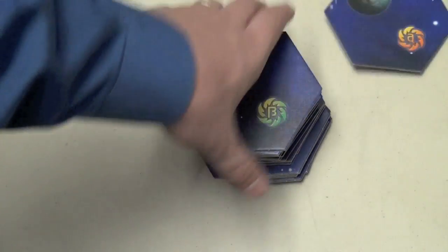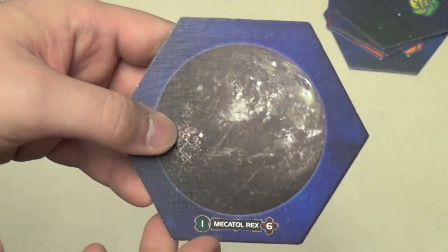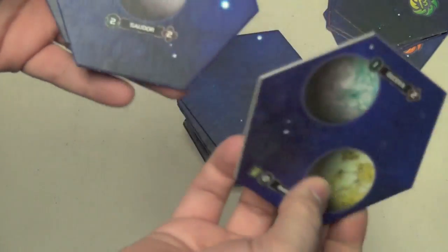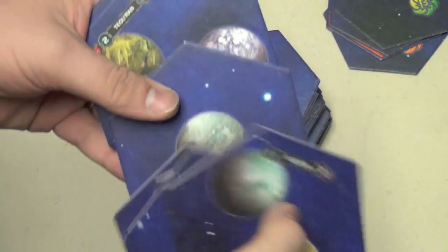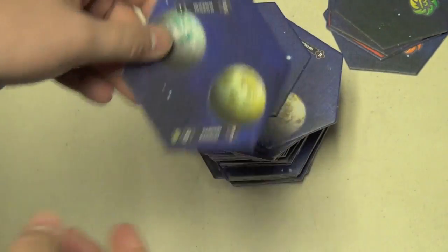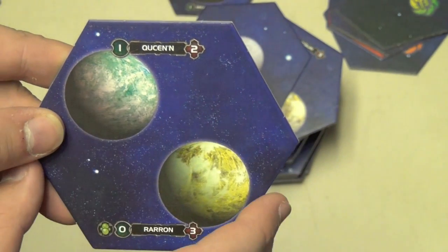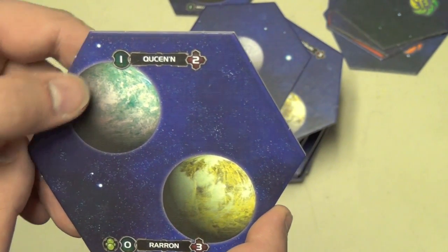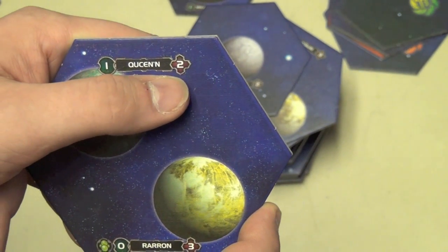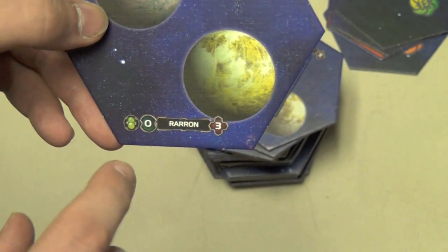The game comes with a whole pile of hexes. Players will always use Mechatol Rex, placed in the middle of the board — a giant planet where the Empire used to flourish. You have all sorts of other hexes with either nothing on them or different planets. Each planet has a name and two numbers: the first is how much production or money that planet produces, and the second is influence — how many votes it produces in an election. Some planets have a technology specialty symbol of a certain color.